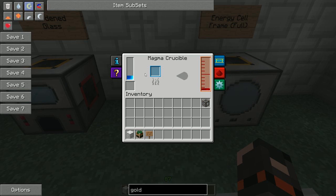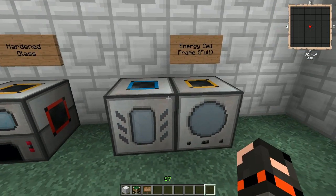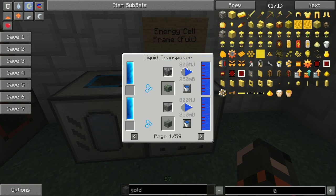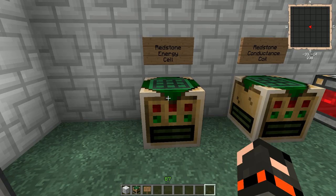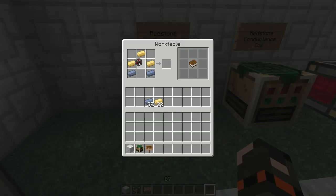I've got 800 molten redstone here, and then you put that in a liquid transposer — if you put them just next to each other that'll work just fine. This one is full, so I'm going to put my energy cell frame in here. Be careful that it is set to fill and not empty. It's going to take a little bit, and then we're going to get a full energy cell frame. There we go — full, perfect.